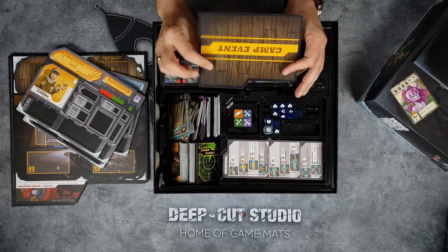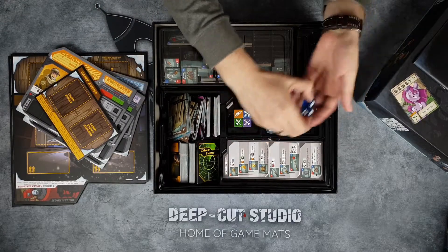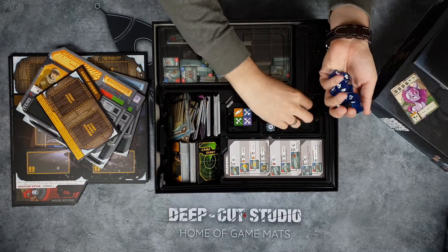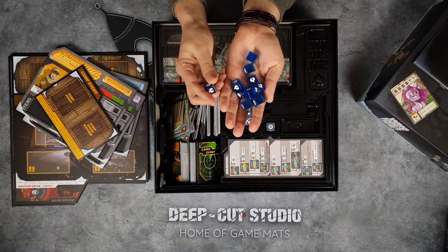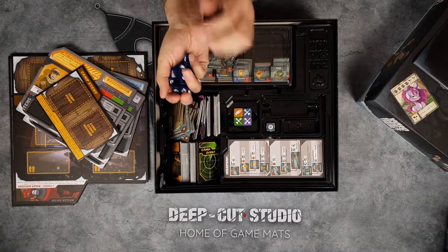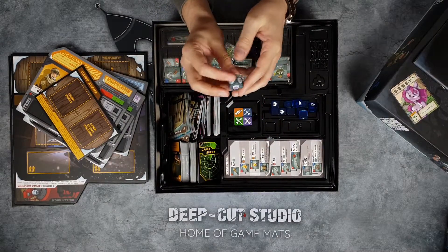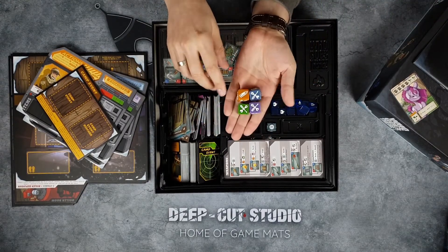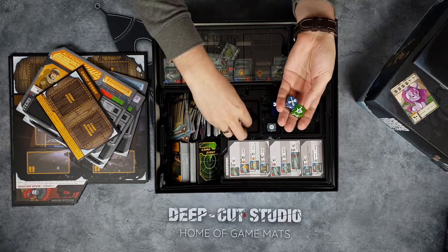Then you have some board to keep your cards on and a bunch of dice. First you have these dice that you throw to see how successful you are in different things — really nice translucent blue dice with fire symbols on them, they look really nice. Then you have these dice for the last round when the helicopter comes. Each player will get one of these dice to help out, but you have to unlock them throughout the game — you don't get them right off the bat.